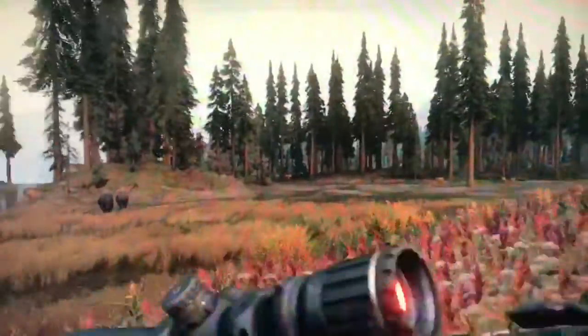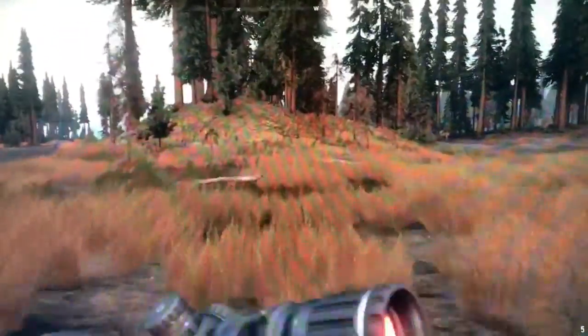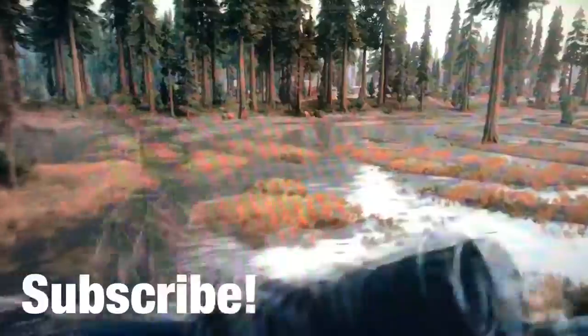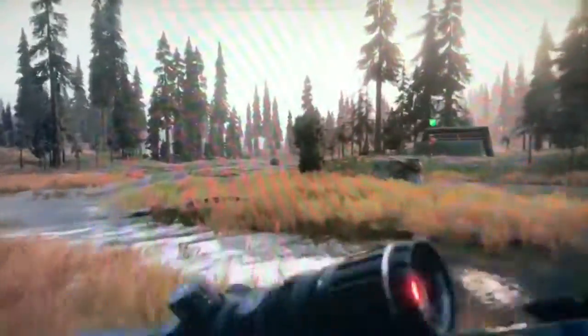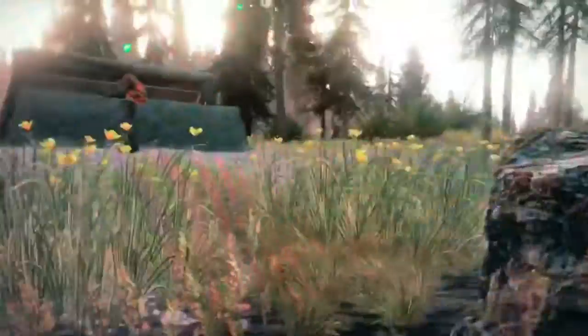I'm just gonna ignore those guys behind me — they're trying to shoot me. They're running away right now. Let's see how many bisons we're gonna get. I think we're full already, but we're gonna double check if we still have more space, and yeah we still do. Just walk around here in the swampy area and you should be able to find bisons. I just found like five or six of them, and this method can be done in under five minutes.